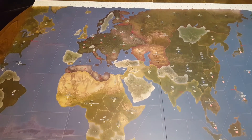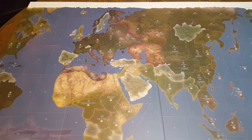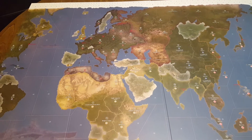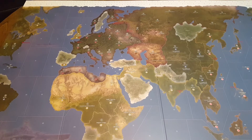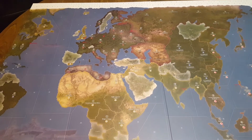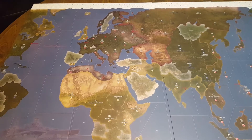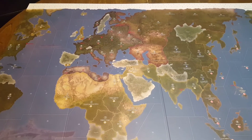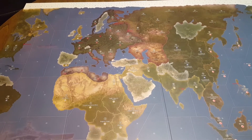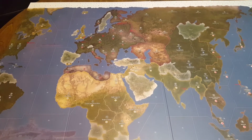Hi everybody. For this video I would like to present a few ideas I've been tossing around in my mind as far as possible house rules for Axis and Allies. Not specific to a particular game — I just have 1942 2nd edition out here to kind of serve as illustration. I would like to hear what you guys think about each one of these ideas. There might be some things that don't pertain to this particular game, but might pertain to Global 1940, or maybe 1914, or some other version.